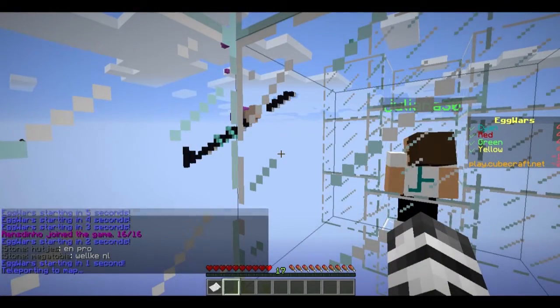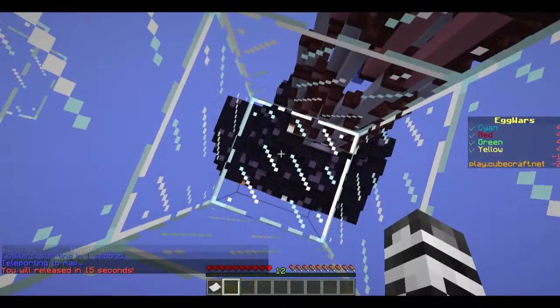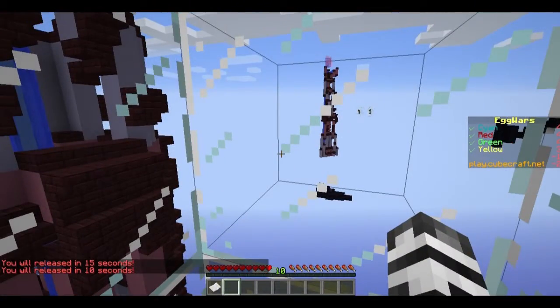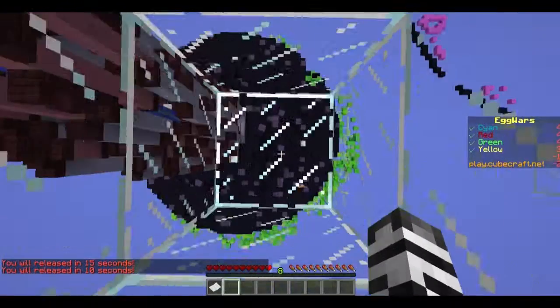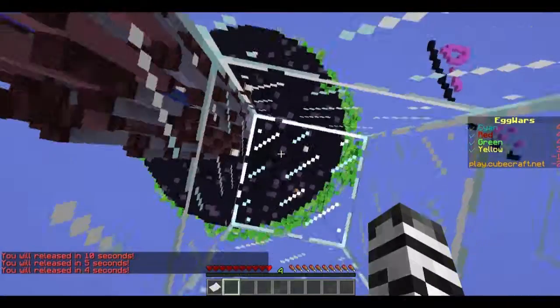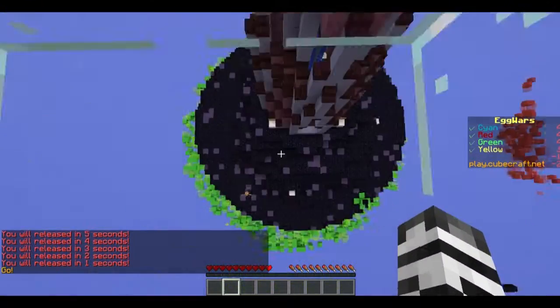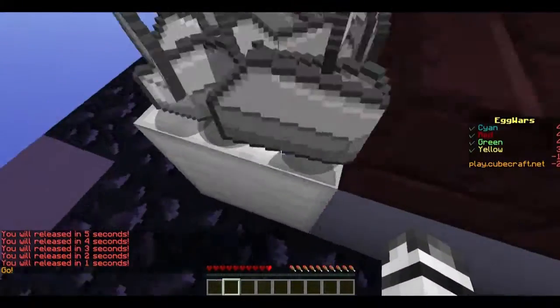Hello, my name is Bianca and welcome back to another egg wars video. Today we are on the magic map, which means there are four teams of four trying to protect their eggs in order to stay alive. We are on the green team today, as we can tell by the coloring around the face. Let's hope we don't die straight away, because that seems to be a common theme in my videos recently.